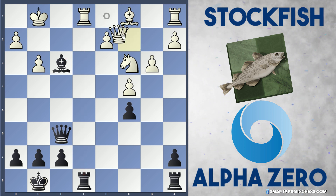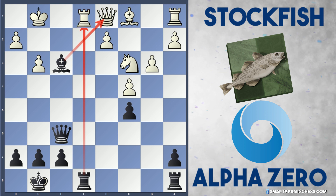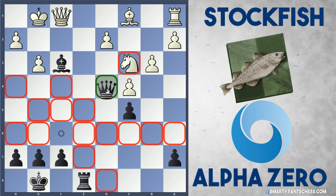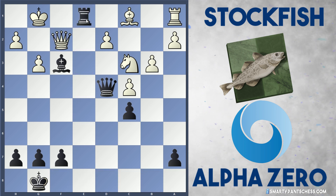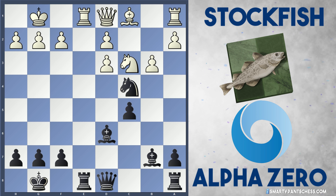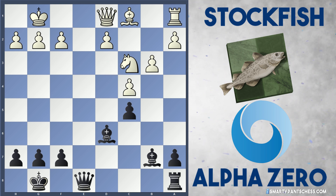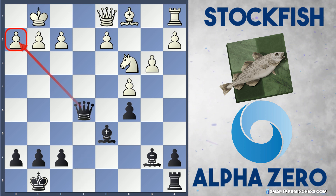If the queen moves to c2, Black just captures the rook — White is pretty much forced to play Rxe8, and after Rxe8 Re1 is coming. If Qf1, Black can play Qd4, and after f2 just play Re1 check — that's checkmate and game over for White. In the game, Stockfish took on e8 check and Qxe8. If White now plays dxc4, Qe5 is really strong, attacking h2 again.